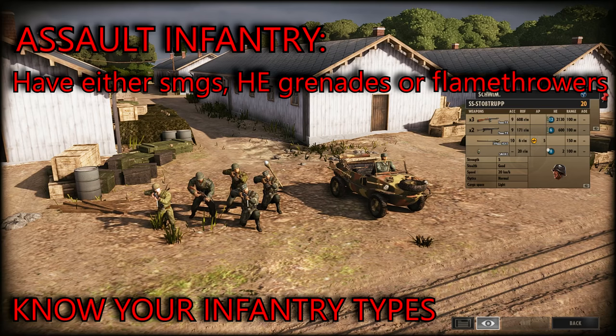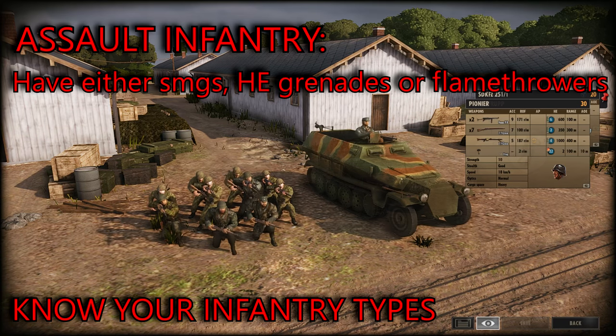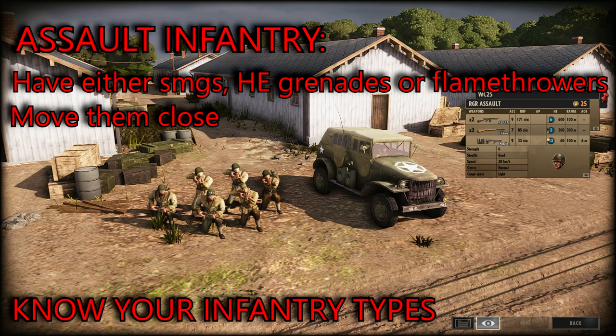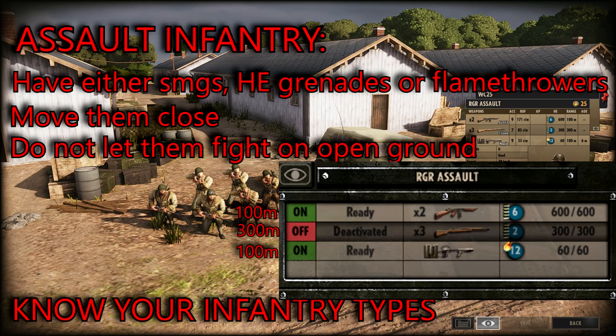Then you have your assault infantry. They usually have some sort of 100-meter dedicated anti-infantry weapon such as HE grenades or flamethrowers. You want to get these guys very close to the enemy forces so they can use their weapons of mass destruction. I would also recommend turning off the rifles of these units so when you attack-move they don't stop 300 meters away but instead move all the way to 100 meters and use their more effective weaponry.